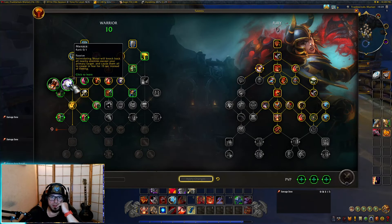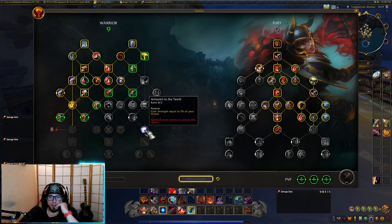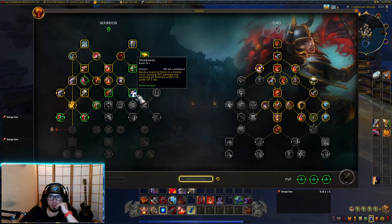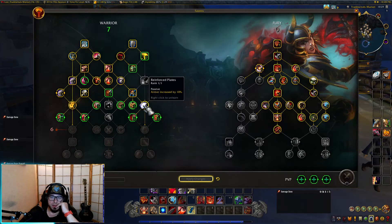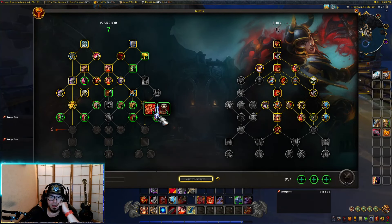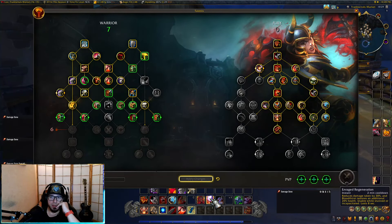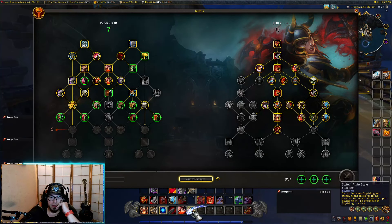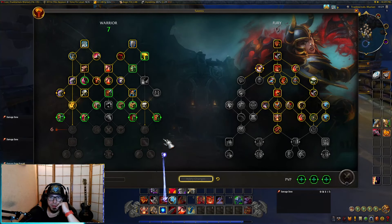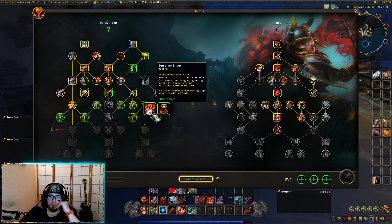Shockwave will be chosen, and reinforced plates for more armor — gain strength equal to five then ten percent of your armor, definitely useful later on. Berserker shout replaces berserker rage. Piercing howl snares all enemies. Go berserk removes and grants immunity to fear — wait, is this berserker rage? No, this is recklessness.